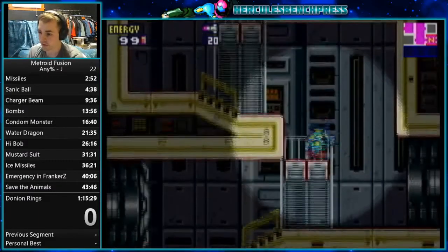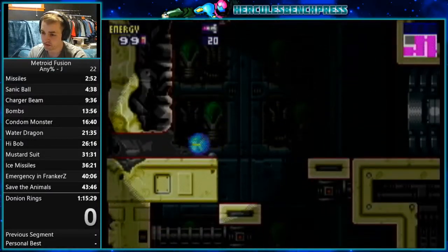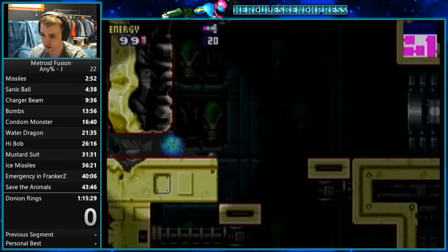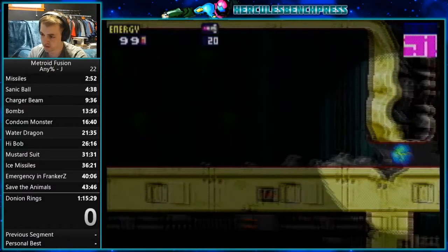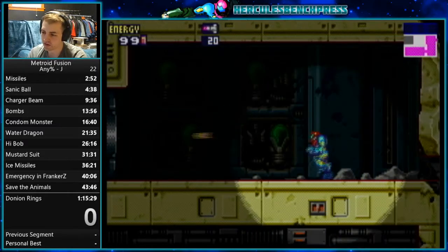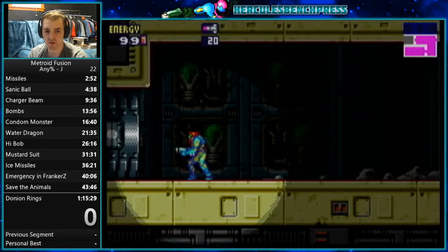Coming back through this room, same strat as before — do whatever you're comfortable with. You can either jump and morph in mid-air as you land to continue on, run off the ledge, jump, and then morph in mid-air. You can press up once while holding left, then jump and shoot — you're able to un-morph and continue moving pretty seamlessly. And this will be the conclusion of the main deck area.